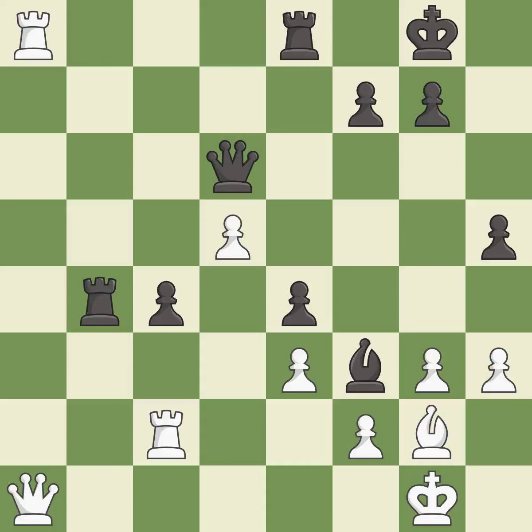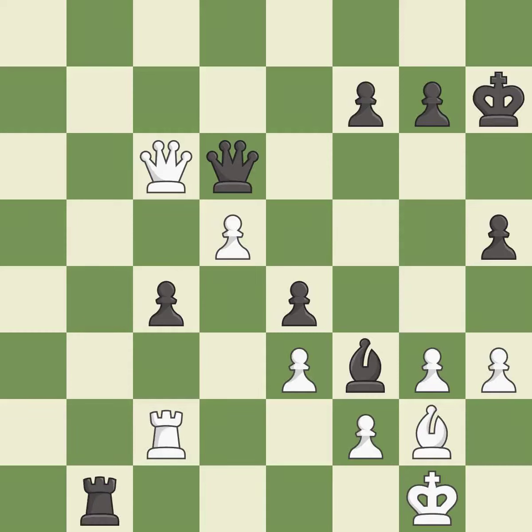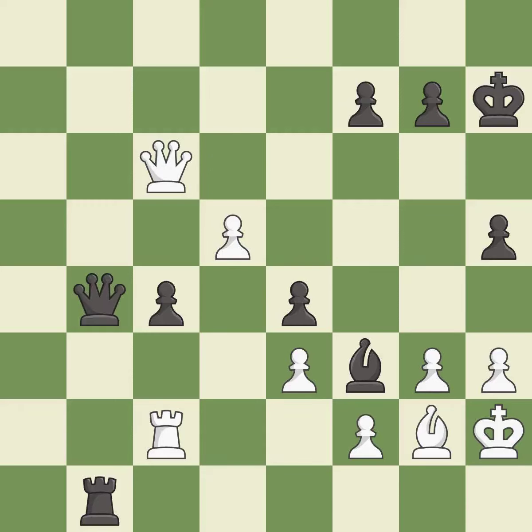This is not the best — it is an inaccuracy. This is an equal trade. Takes back. This steps away from the checking queen. There was only one good move there — it is a mistake. This is the only good move — it is a great move. This steps away from the checking rook. This moves the queen to safety. This is the start of the endgame and black is better.